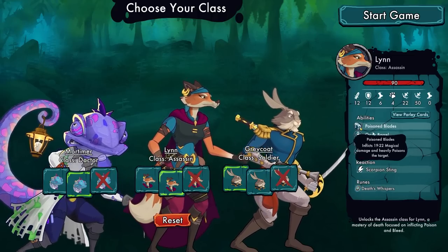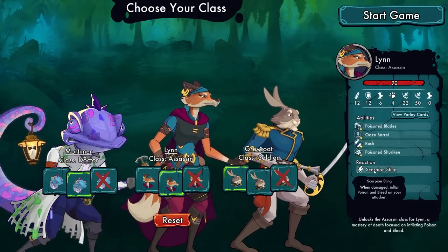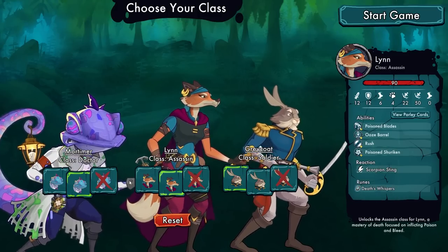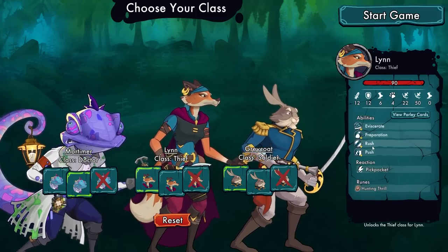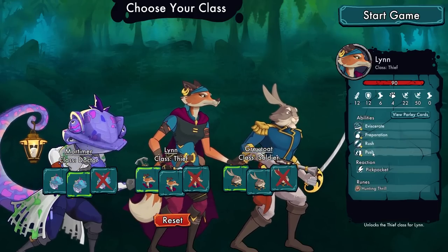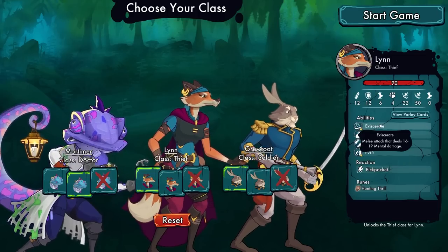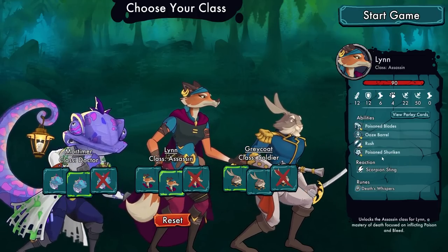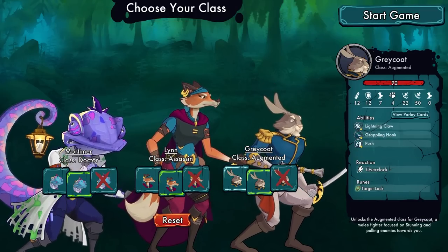There's also a third class I don't have access to: a thief or assassin. Poison Blade heavily poisons the target, Explosive Ooze Barrel, Rush, Poison Shuriken, plus when damaged inflicts poison and bleed on the attacker — versus dealing damage, stealing some gold, Push, Rush, Preparation to increase attack speed, and Eviscerate. The assassins seem pretty good. I like the extra money potentially, but I don't know how worth it that's going to be.